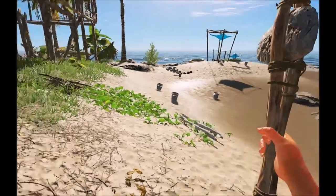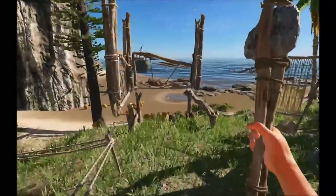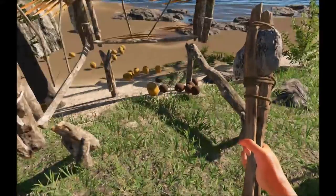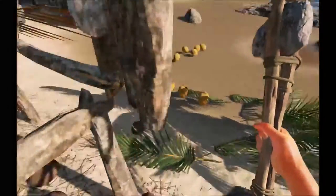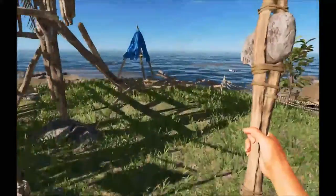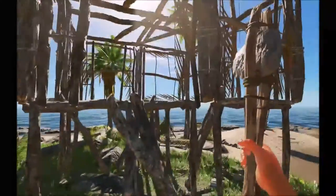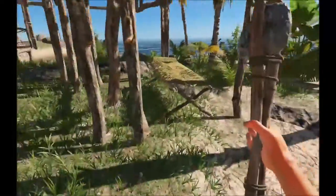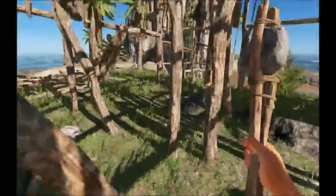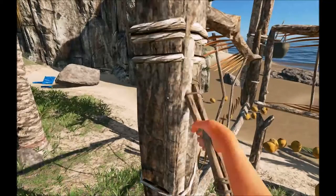One of the more frustrating things that a lot of people have commented on with this update is that existing structures seem to have completely fallen apart. You can see that my coconut holder here — the bottom fell out and all the coconuts fell down. Same thing with my house: everything actually fell through the floor. This bed was up there, as were all these things.